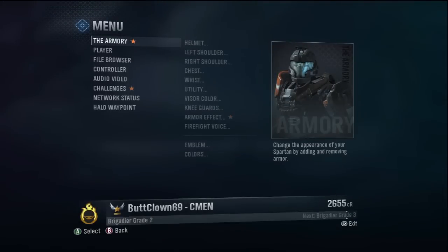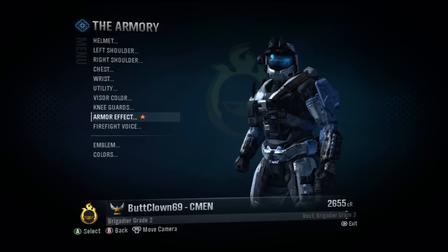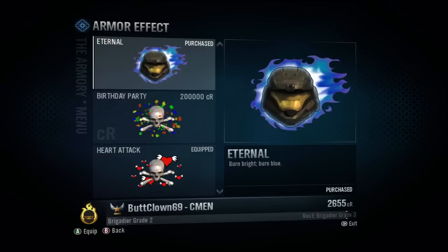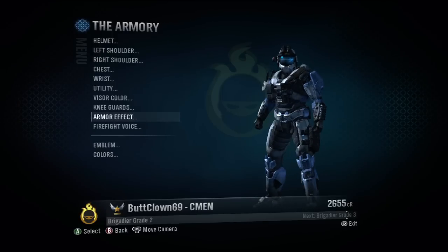You go into the armory here, go under armor effect — it's pretty simple because you've got the stars right there. Then you go right up here; it's already purchased, you just unlock it, equip it, and there you go. That's all you do.